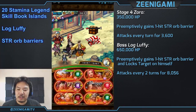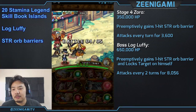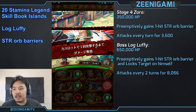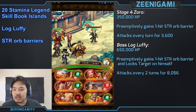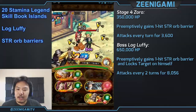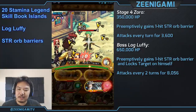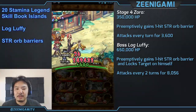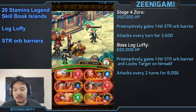With this team, Akainu giving us increased rate of strength orbs will make it easy to get through both Zoro and Luffy, even though they are both red characters. Zoro will have a one-hit red orb barrier, and Luffy will also have a one red orb barrier. Use Sabo special on this stage, and we're using the rest of our specials on the next stage.